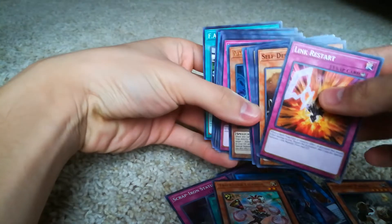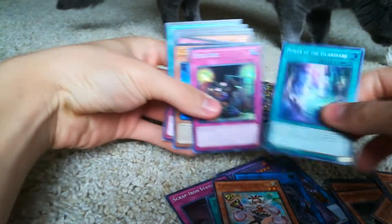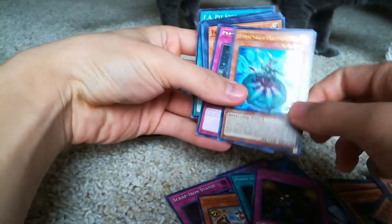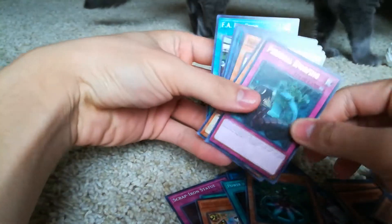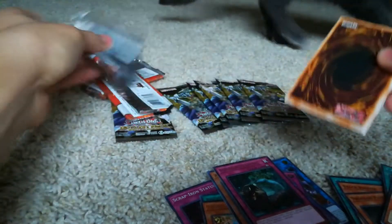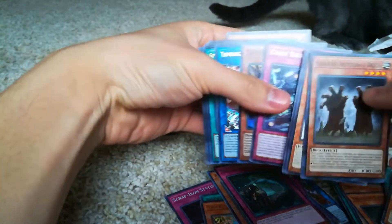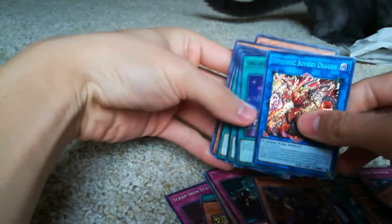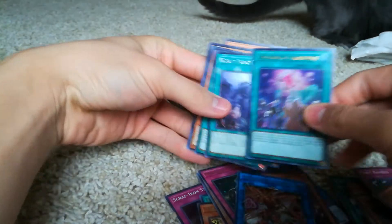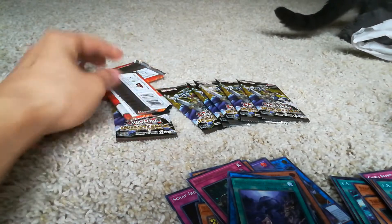I actually went to Locals for the first time in a while, like a couple days ago, and I went undefeated — so that's cool. Here's Power of the Guardians. Ew. Literally terrible. There's a Topologic Bomber — that card's broken, actually. Over-tex Qualys — you know, broken. Calm down, Santi — what are you doing, you crazy cat?